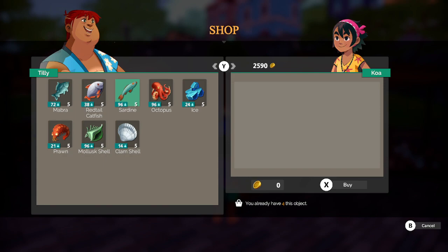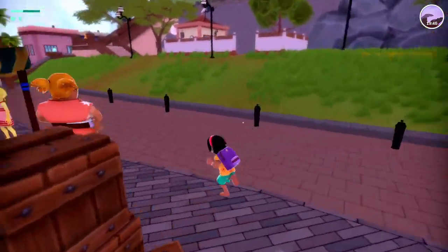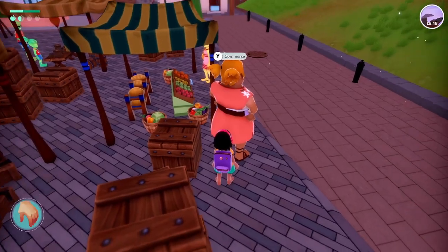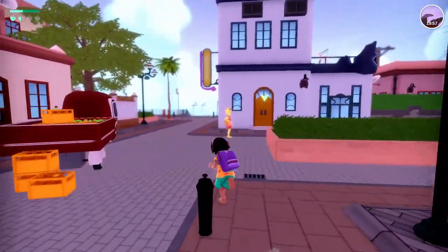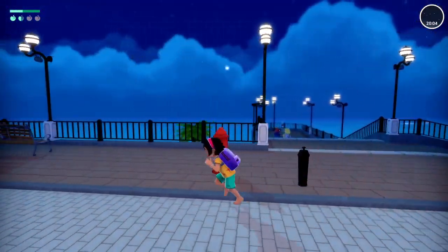Why don't you sell squid instead? That would be more useful. Okay, seeds — that's what we need. So we'll get some carrots, some corn, and — do you have wheat? We'll take that too.